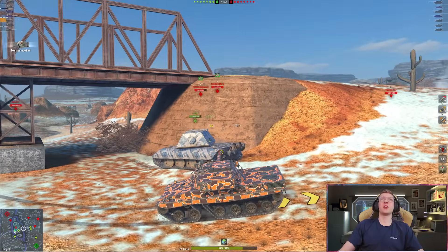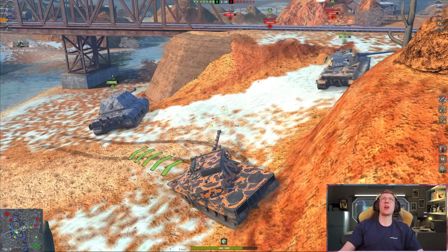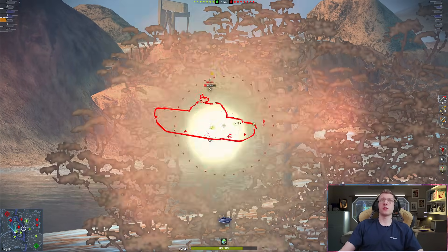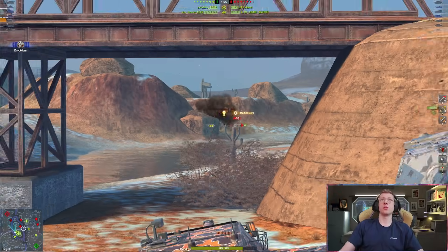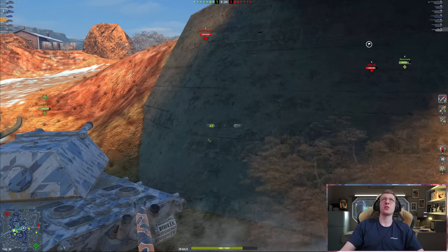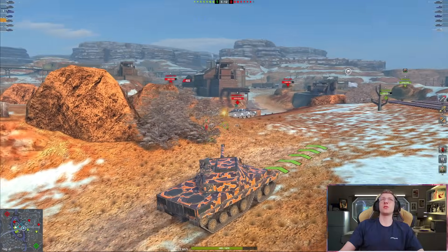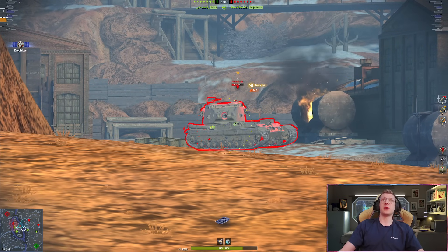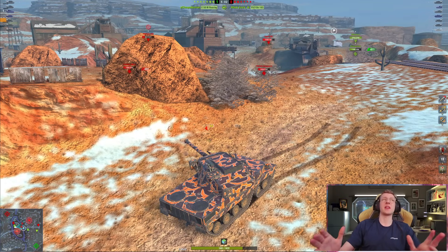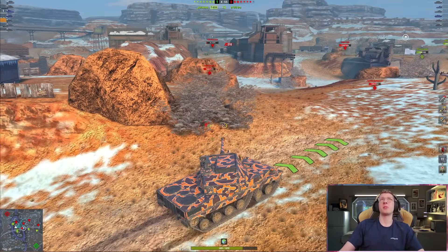He pushes and we get one shell and two — 278, what a terrible roll. While the tank has 370 damage per shot, you do need decent rolls. That 121 in the back is getting bled out pretty heavily. He pokes and we get one shell — didn't get the second, but we still cleared him. Making our way up the hill: 340 into the 183, then another 380. That's the double-shot mechanic in action — we took a full-health FV183 down to a one-shot.